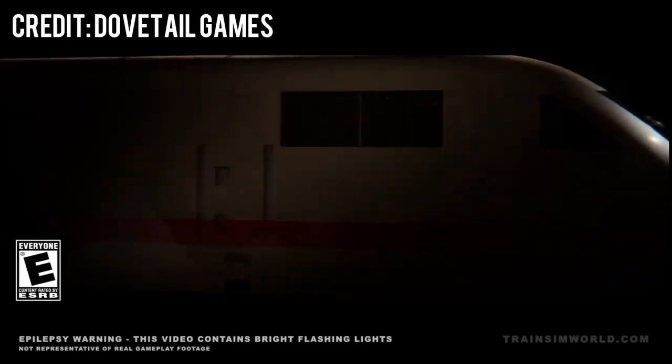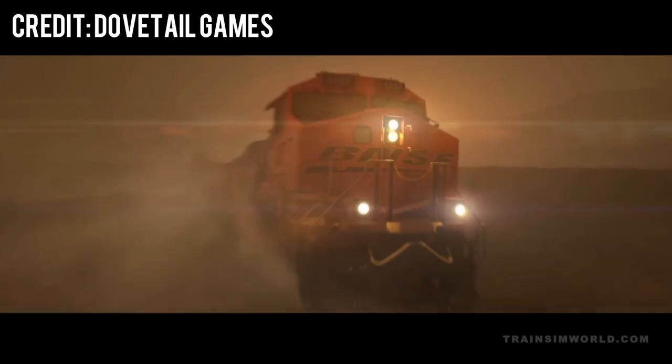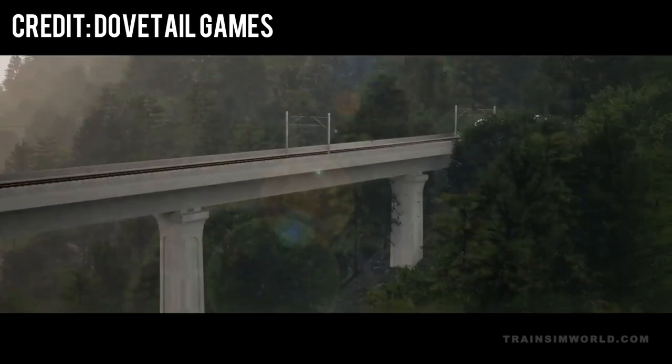Train Simulator 3 has officially been announced. The new game will be coming with three new additions: Cajon Pass, Schnellfire Strike at Castle Würzburg, and an extension for Southeastern High Speed to Ashford International and Dartford. We'll be talking about what you can expect from these new additions in today's video. Rather than talking about each route in a separate video, I thought it would make more sense to make one large video broken up into three segments talking about each route individually.